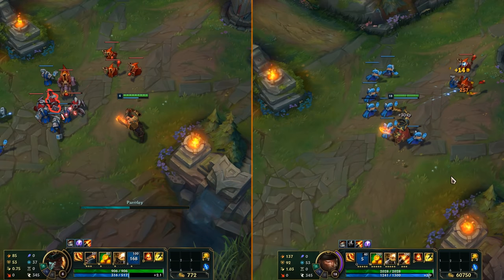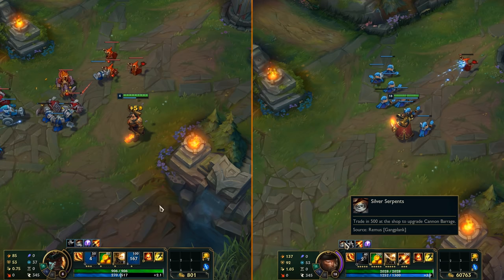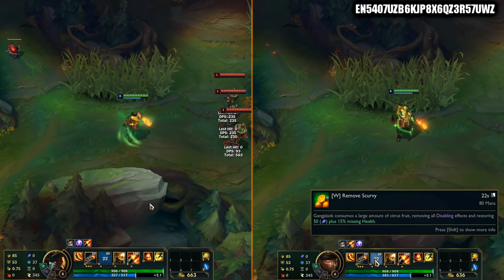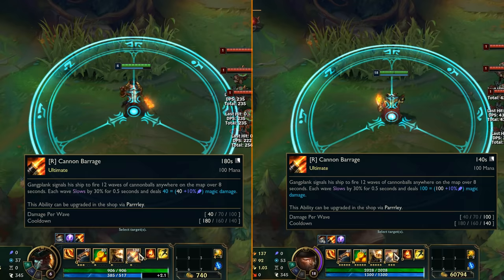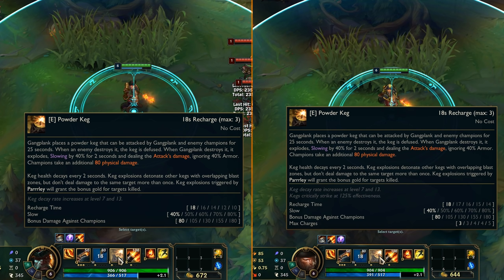Apart from that it works like before, dealing damage and if it kills the target giving bonus gold and silver. W is the same, eating the orange lemon and healing and removing disables. The ultimate is unchanged as well, same for the bonuses you get from the Q silvers.